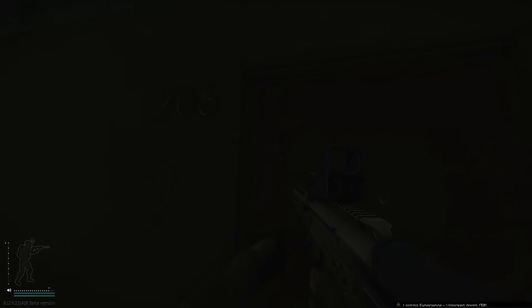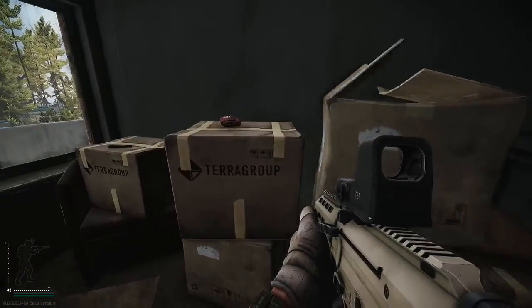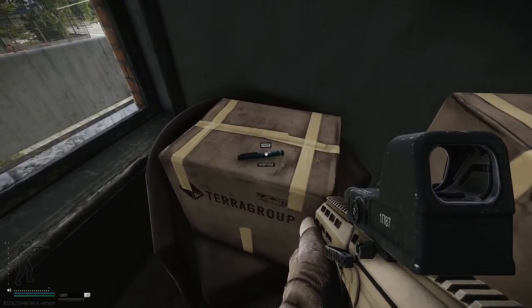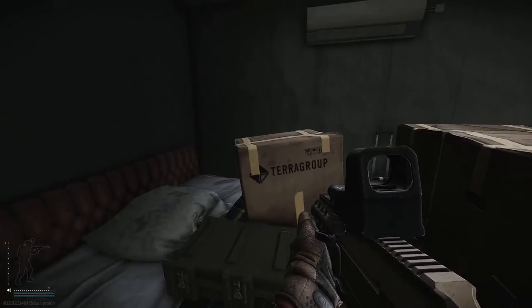Down the hall towards the bridge, we're now looking at East 206. This room is also connected to 205. In 206 you'll find a med case, duffel bag, loose loot, and weapon cabinet. And then 205 has three weapon boxes, rare loot, loose meds, and two weapon spawns.